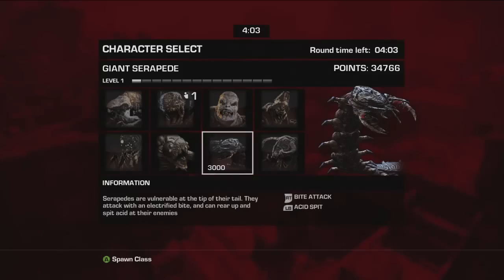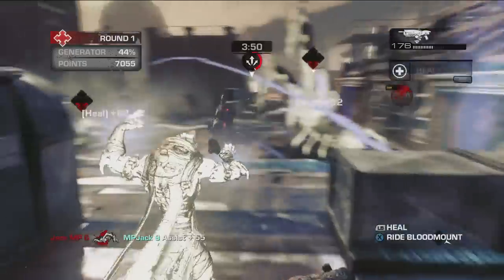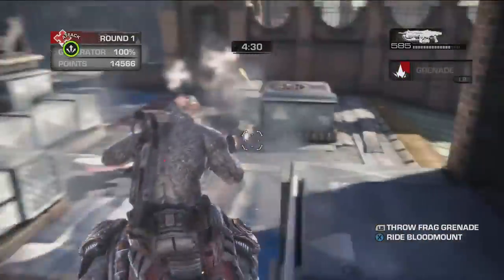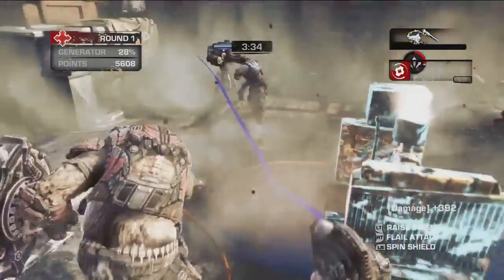It's time to talk about the Locust. All of our Locust pals come with their own special talents and abilities. As a Locust, you earn points for the damage you inflict on enemies and defenses alike. You then use these points to unlock even bigger, badder, and uglier Locust.